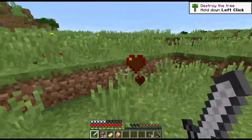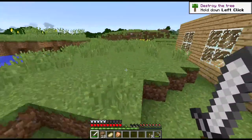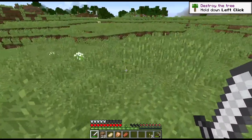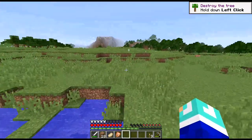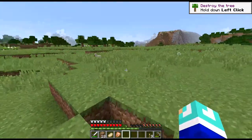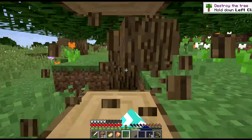I really hope they don't add in charging creepers. They do add like those little tutorial things in there — 'Destroy the tree, hold down left click.' It basically just tells you how to play the game. So just to get that off the screen, I'm going to go and punch a tree. Let's punch a tree really quick just so we can get that thing off the screen. There we go.